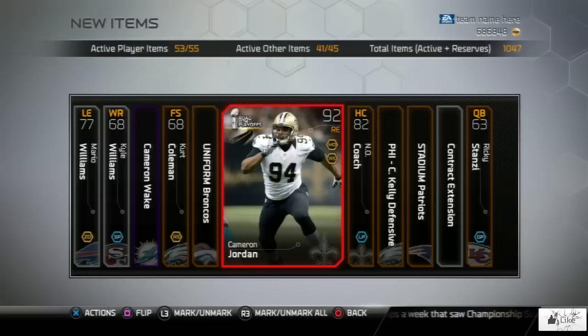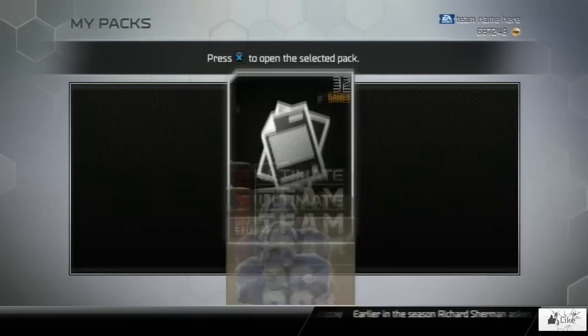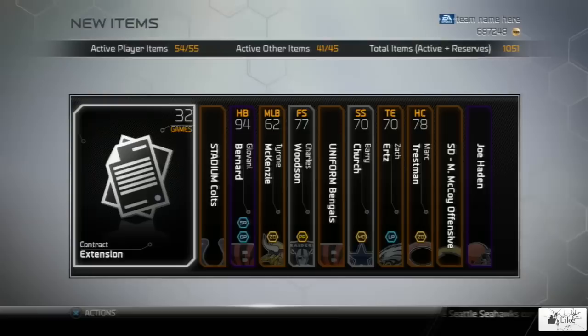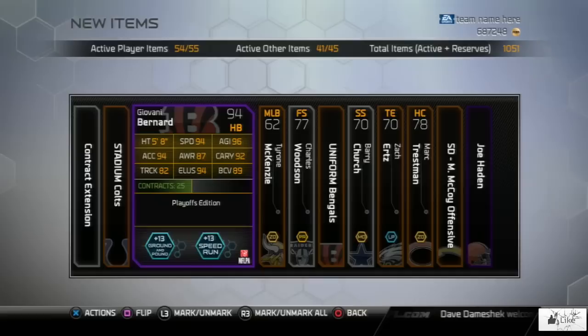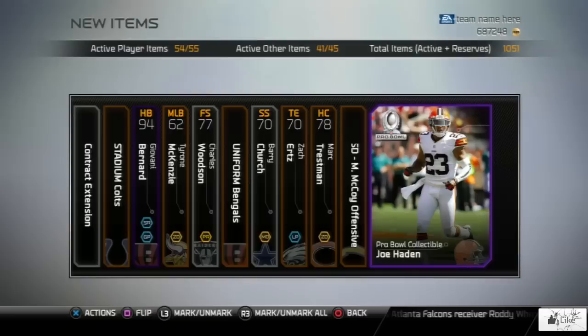We're down to one pack — so if we're going to pull a Football Outsider, it needs to be in this pack right here. There's our contract extension. Since our reveal all method worked for the previous pack, let's try it again. Bam! And there you have it — playoff 94 overall, Giovanni Bernard. Flipping this card over: 94 speed, 96 agility, 94 acceleration, carrying is 92, 94 elusiveness. His chemistries give plus 13 to both ground and pound and speed run. It definitely worked for me on a couple of packs in this video.